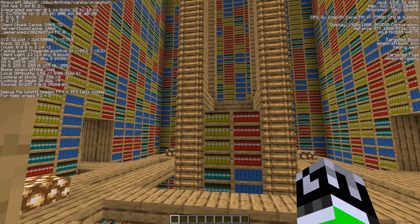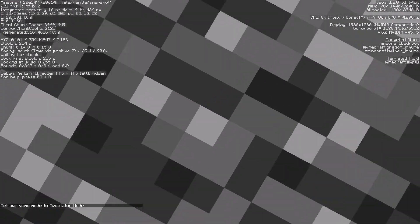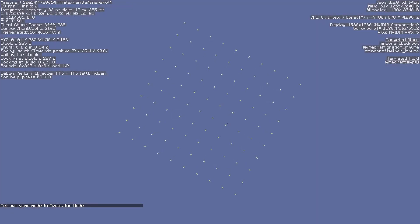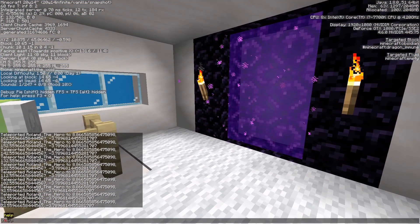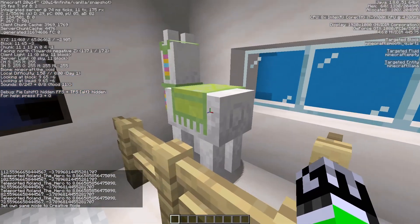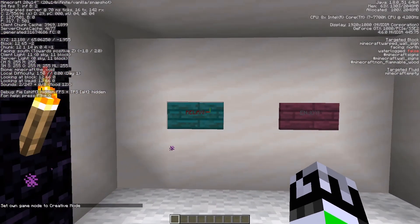Next area is slash warp llama. It's just bedrock at first, but if I go down I can see them. Let me teleport down about ten blocks. There we go — we have a llama here. Interesting!